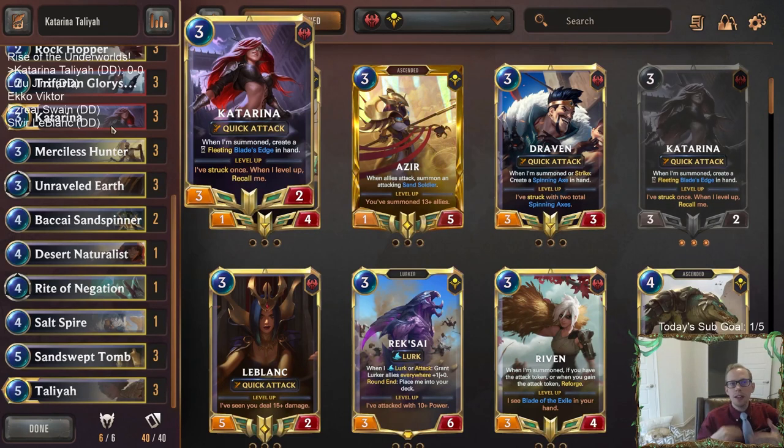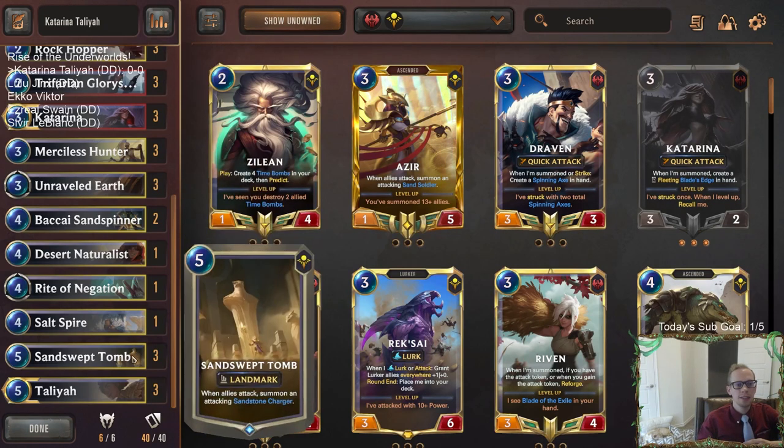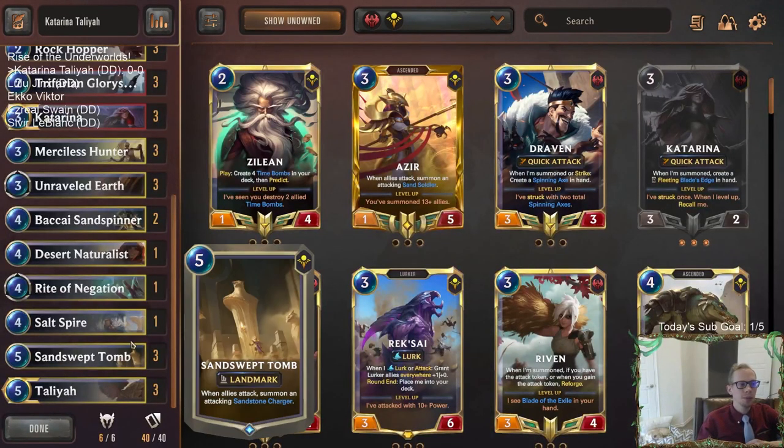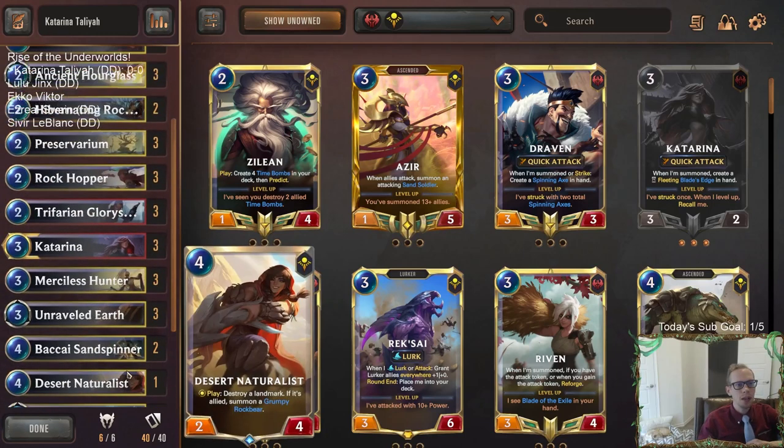This is definitely a late game deck because it's going to take a while to get that all set up — to get a Sandswept Tomb in play, a Talia in play, and then your leveled Katarina. That's going to take a while to get going. So I feel like we're going to struggle against the more aggressive decks. But if we can get that going, it's really powerful because it's basically impossible to block Katarina with the quick attack that just goes back to your hand. It's really hard to block Talia with that ability that does six to the blocker. And obviously the Sandswept Tombs — these chargers — you don't want to be blocking these either. Basically make blocking impossible for the opponent.